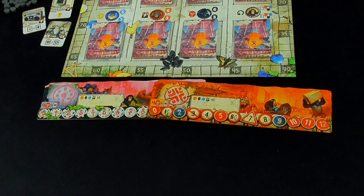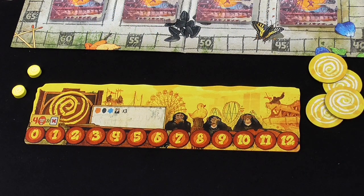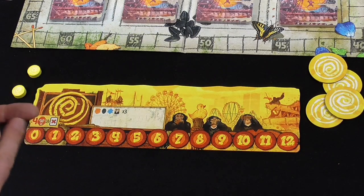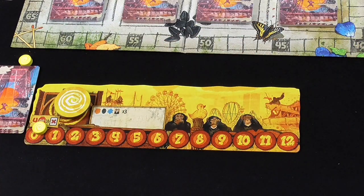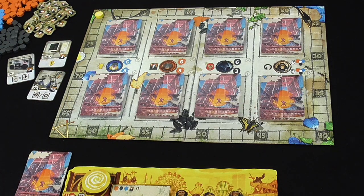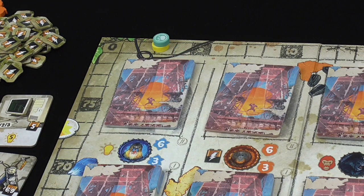Each player takes a personal player board in one of six colours, two player markers in the matching colour, four action tokens in the matching colour, and a set of eight tamarind cards in the matching colour — these cards form your starting deck. Shuffle them and place them face down to the left of your player board. Place one player marker on zero on the rage track, the four action tokens face down on your board, and your second marker on zero on the scoring track. The first player to reach 80 points wins. If two or more players exceed 80, the furthest ahead wins; tied scores share the victory.